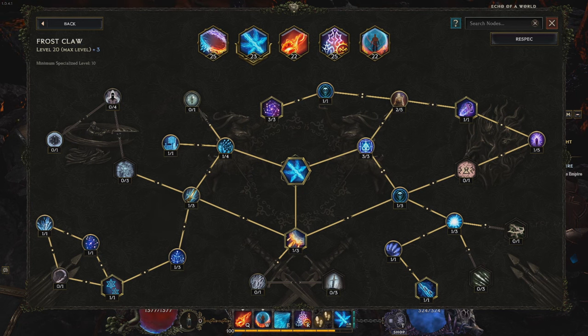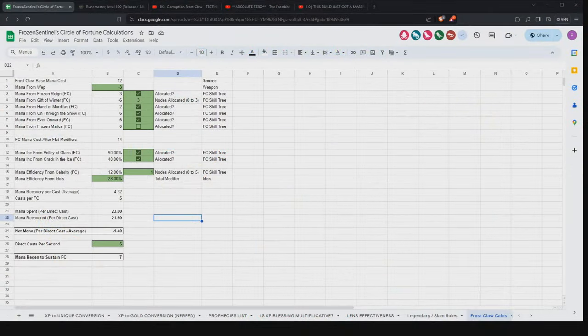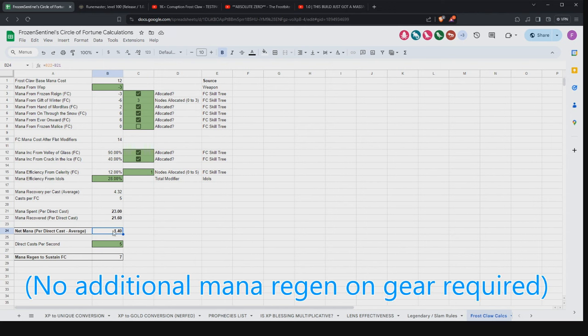A lot of people are struggling with mana cost, so I'm going to jump into my spreadsheet. I put this tool together to help you figure out your mana cost issues. If you've been having trouble sustaining mana with Frostclaw, this will be your best friend. All the cells in green you can edit based on your build, and it will tell you your net mana cost per cast. With my current setup, I'm at a net cost of negative 1.4 — I recover on average 21.6 and spend 23.